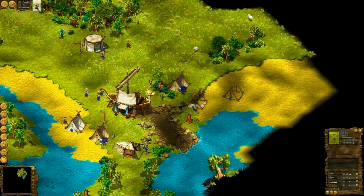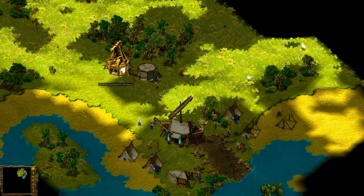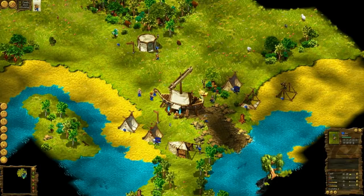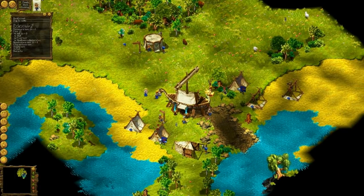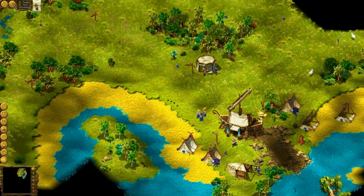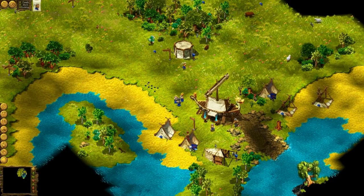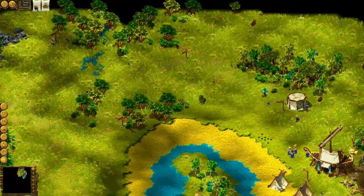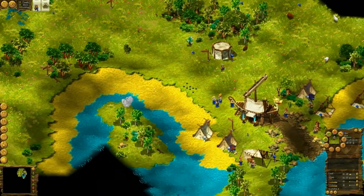I'm happy that I found some. Let's build a mill right next to it, and a well. Let's dig some water. Let's make this guy a farmer.